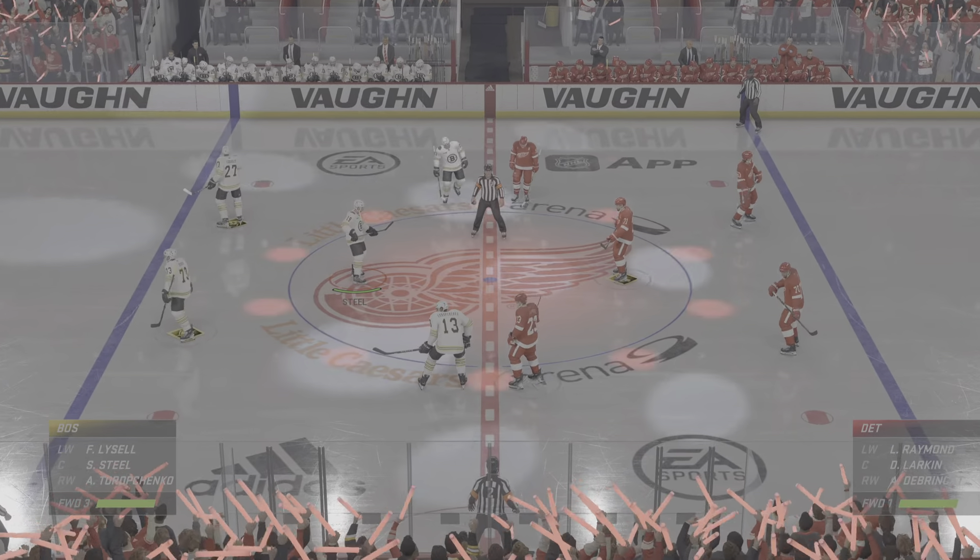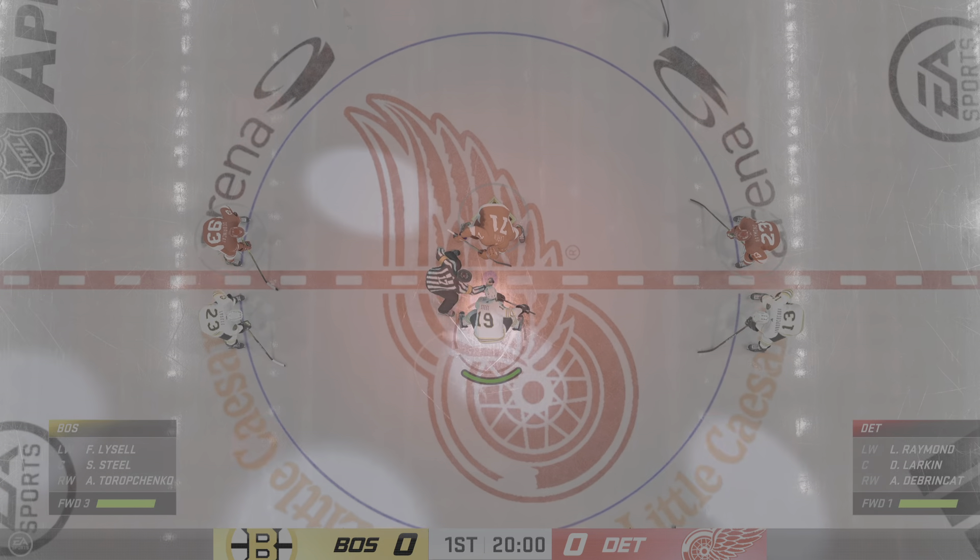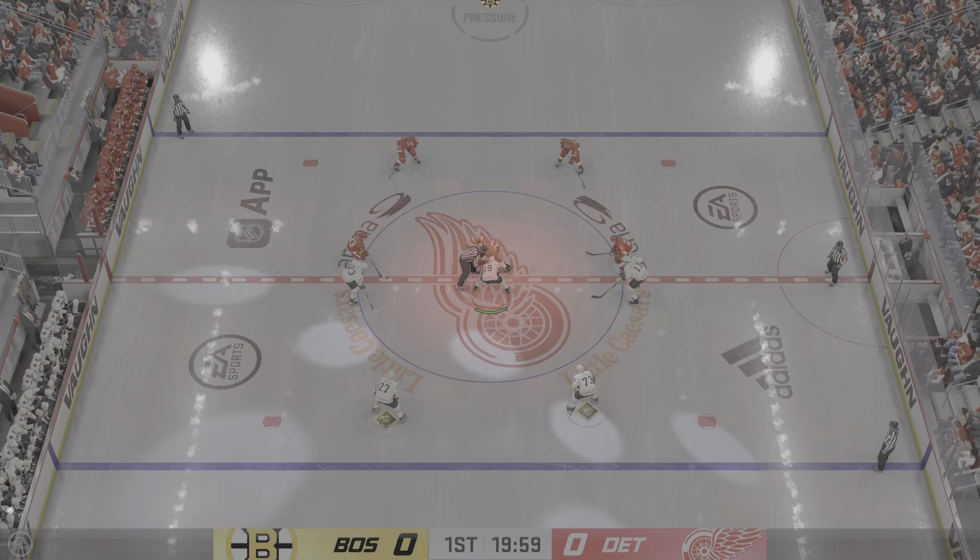Hi everybody, welcome to Motown. We are in Detroit, Michigan for EA Sports. I'm James Cebalski and the Red Wings are ready to roll.